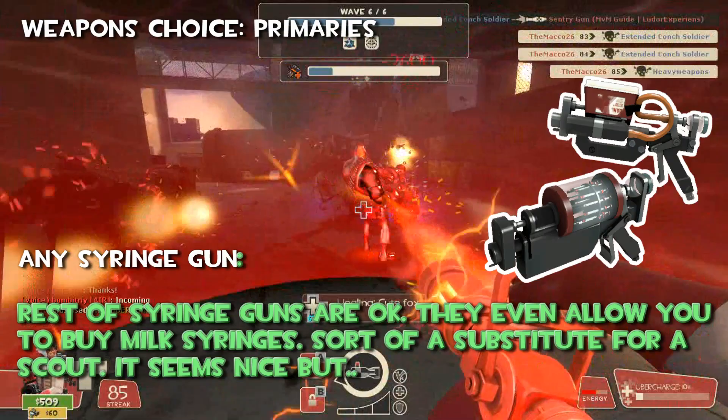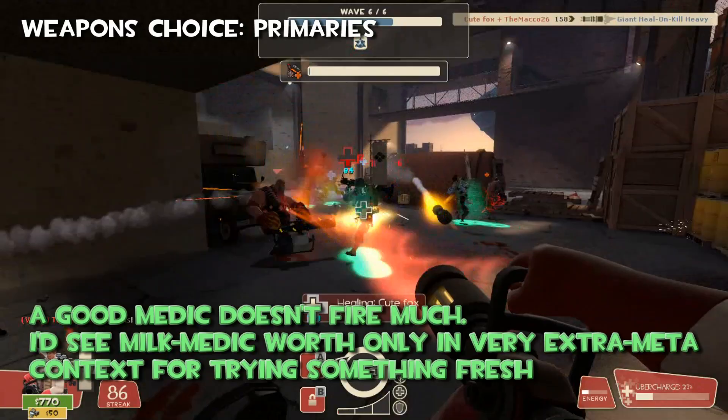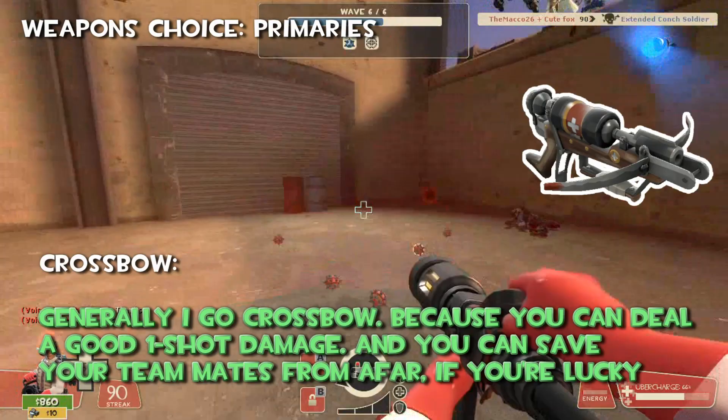At first it even seems a nice upgrade. But as I told you, a good Medic doesn't fire much. I'd seek milk Medic worth only in very extra meta contexts for trying something really fresh — no Scout and two Medics, maybe. Nothing for the average Joe. If you ask my opinion, I'd go with the crossbow because you can deal a good one-shot damage and save your teammates from afar if you are lucky and have a good aim.